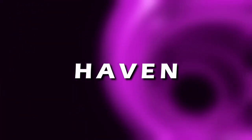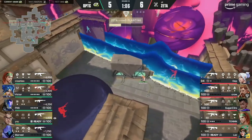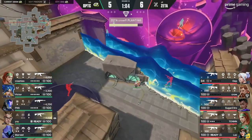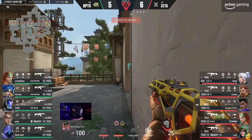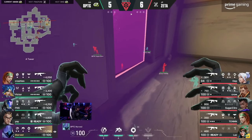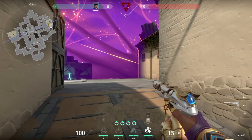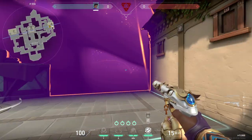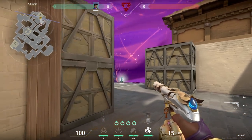Haven is another solid Astra map where her ult can give the team plenty of great opportunities to block off sites and retake very effectively. When approaching A to plant, you can block heaven and spawn entrance — a pretty standard and easy wall. The post-plant wall will depend on where you're playing, which will most likely be A long or sewers. You can simply cut the site in half, or angle the wall so the spike is right in front of it while you maintain line of sight.